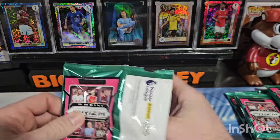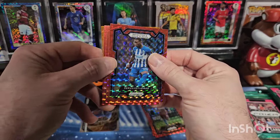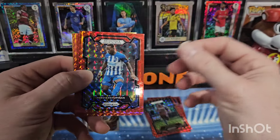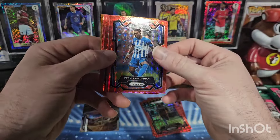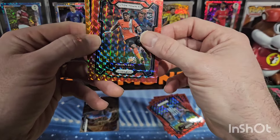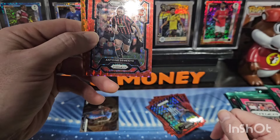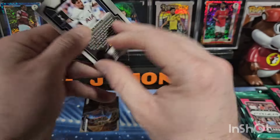In the last box I only got one rookie — I don't know if that's common. I also got two orange parallels; you can see the orange on the back — those are not numbered, they're just short-printed parallels. There's our rookie Amari Bell, and we got another rookie right behind it — Antoine Simenio — and Ben Davies on the orange.